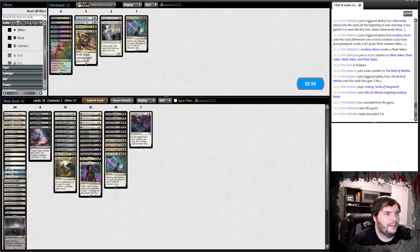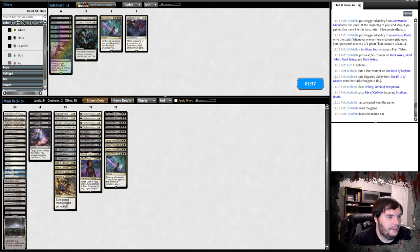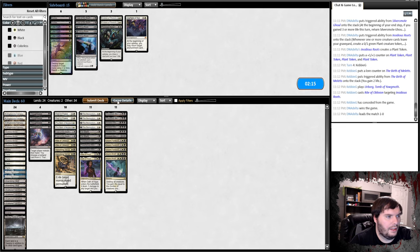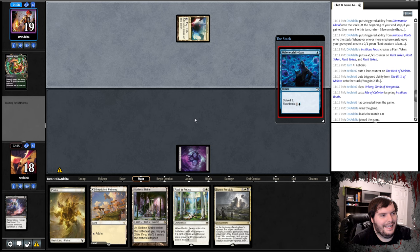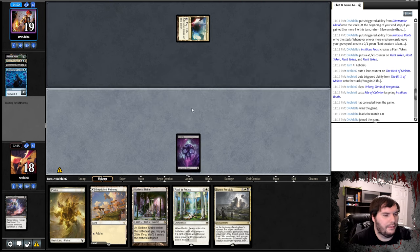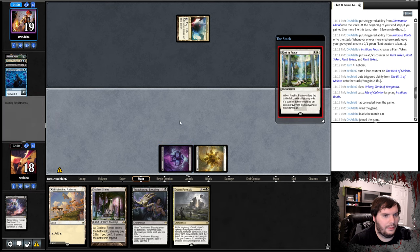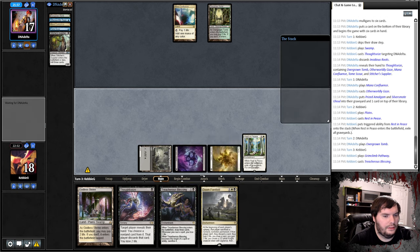Sideboarding: we have Go Blank, Rest in Peace, Mediverse. Going down definitely Starfield and Arena, probably up the Wrath. Individual sac cards aren't going to help, and maybe fewer Cases. We take Roots with Thoughtseize, say go. Opponent plays Man of Confluence, Gazes — gets rid of a Ghoul and Amalgam. That's not a bad curve for next turn. We play Rest in Peace, say go. Opponent plays Overgrown Tomb, passes. We put Pathway on black, play Blessings, say go.